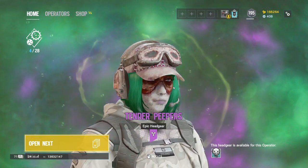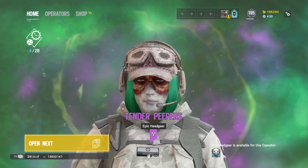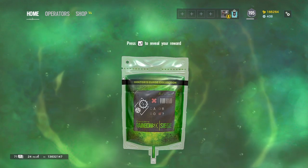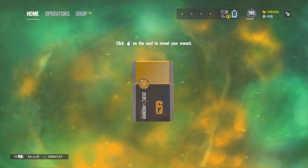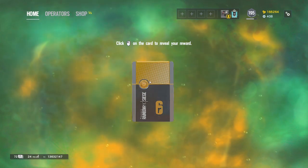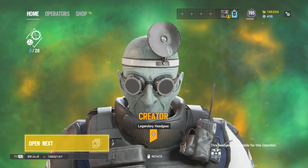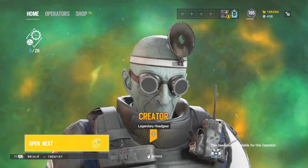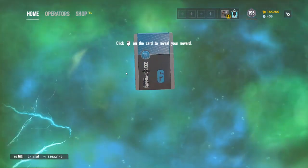I don't know how I feel about this Ela one — I saw this one too but I don't know how I feel about it, it looks kind of weird. The Ash Ela skin's coming out, I'm gonna have to cop that. The first legendary is probably gonna be a uniform, but I hope it's a skin. Go figure — Doctor's Curse, gotta be the Doc uniform. That's the legendary — makes sense.